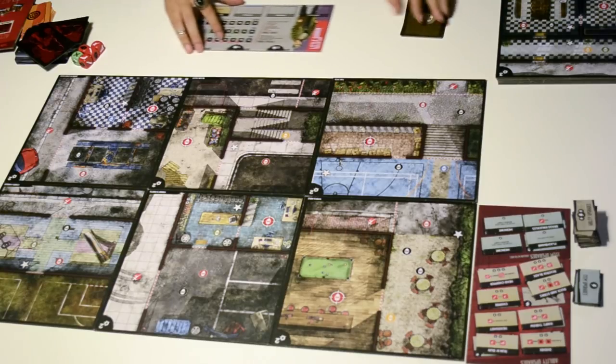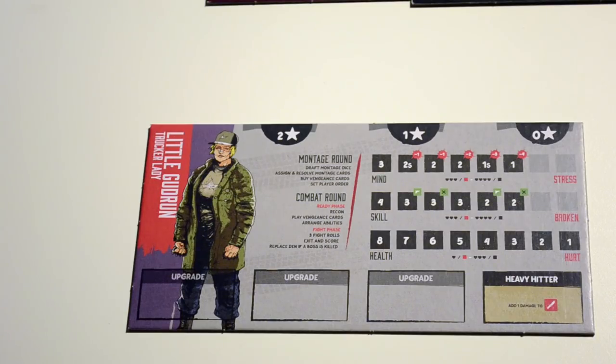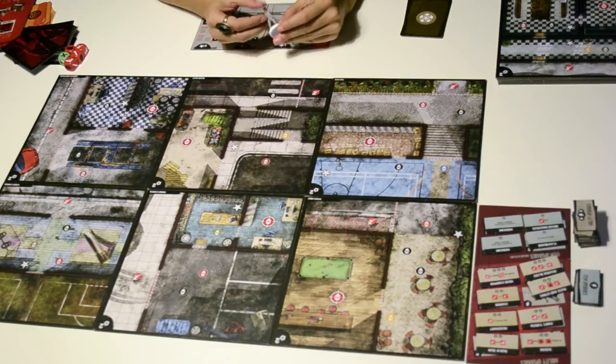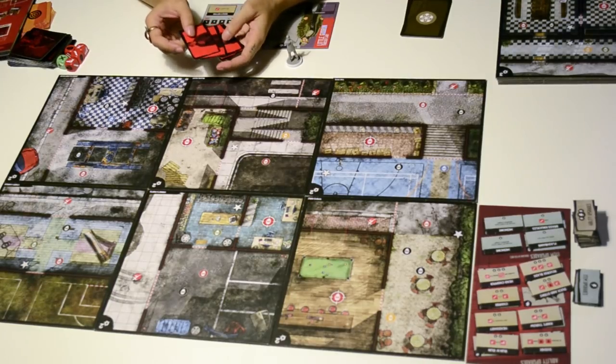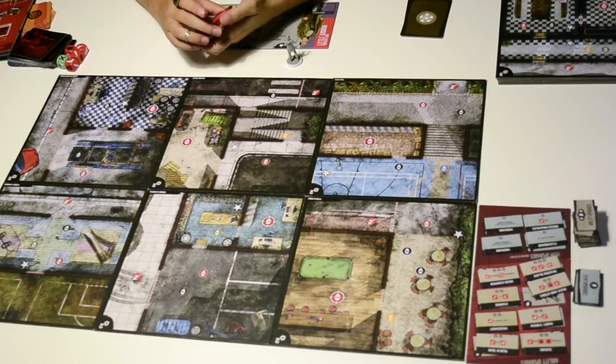Each player chooses a hero. I chose Little Good Room, so I take the corresponding miniature — hero miniatures have a white base — and I take the corresponding montage cards, which are the small red ones with the same hero on the back.